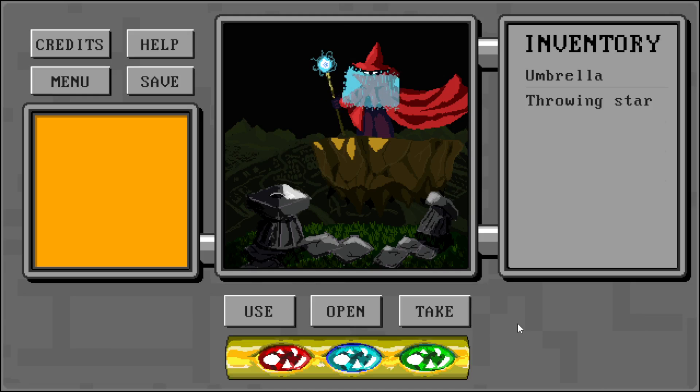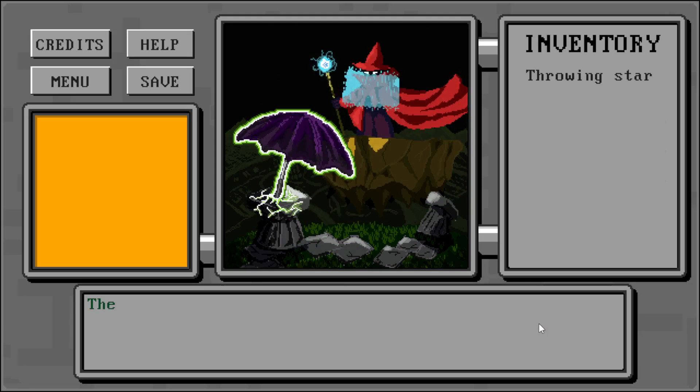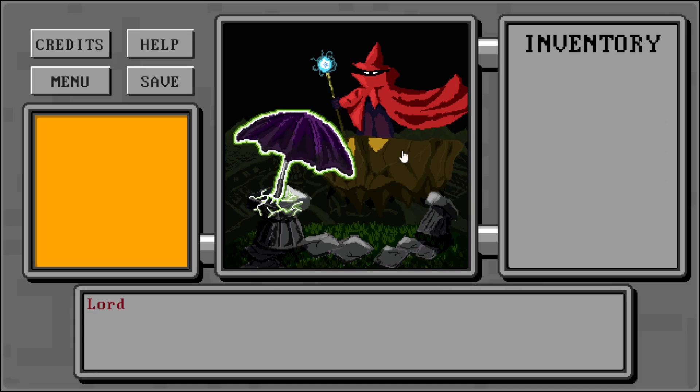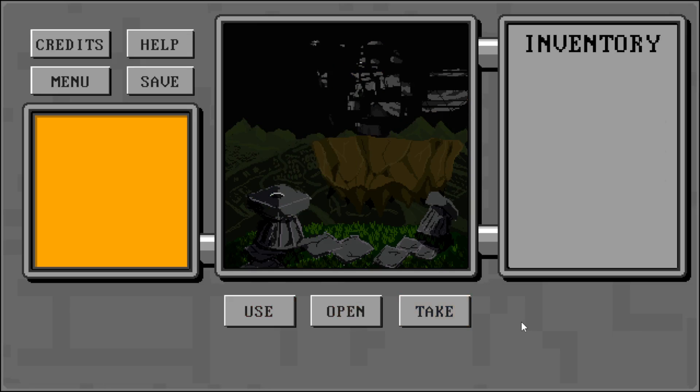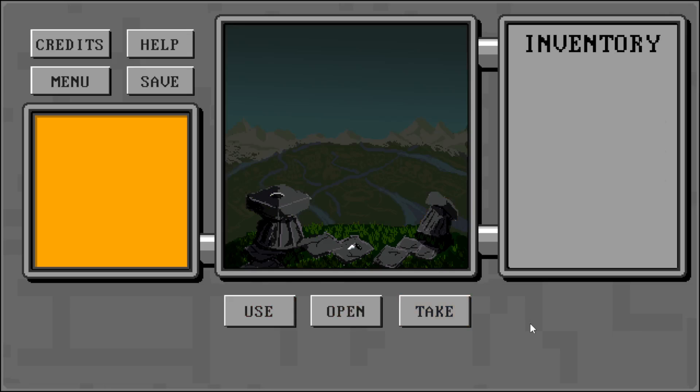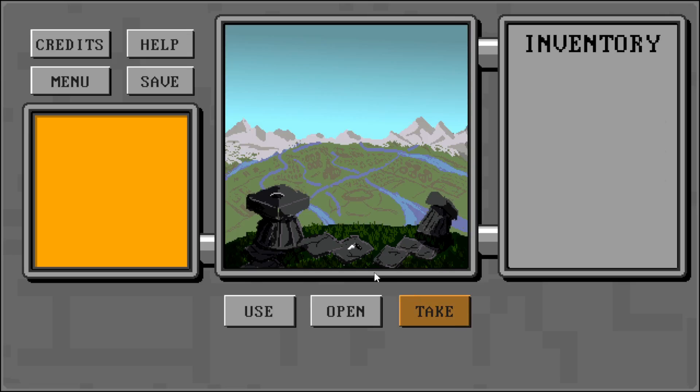First off we use the umbrella and the stone here to cast the green magic. Now we use the blue magic. And now we use the throwing star on the boss.